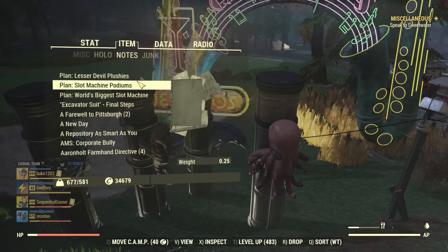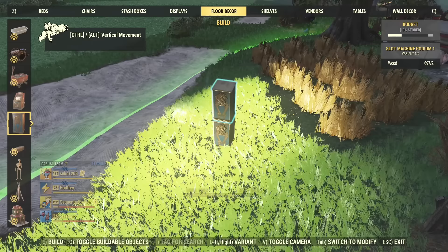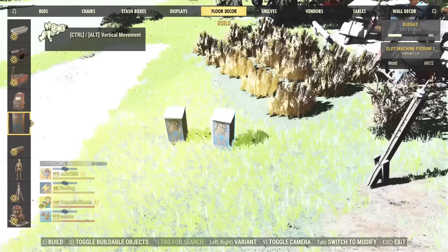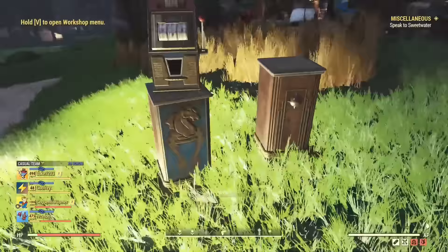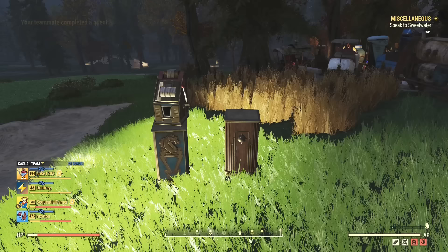Now the slot machine podiums. The podiums are in the floor section, just under the slot machines. You can actually put a podium down - there are two styles. They look like they're naturally lit, and on top of that you can add a slot machine. There are two styles of podiums.